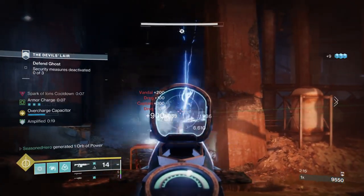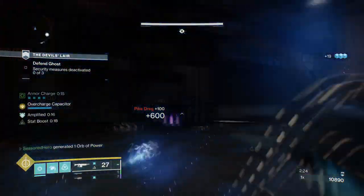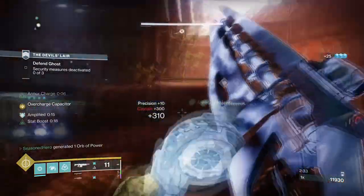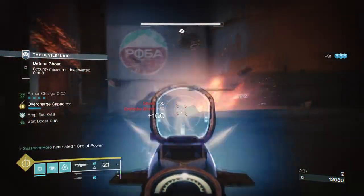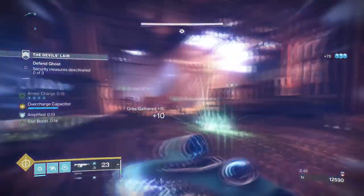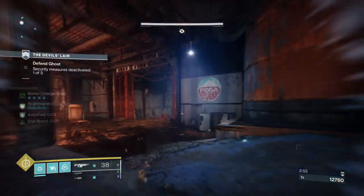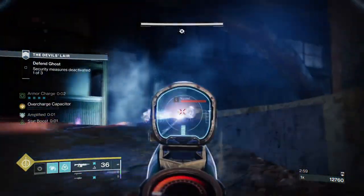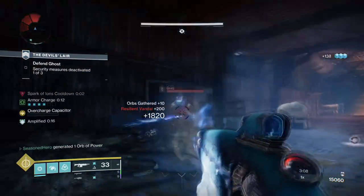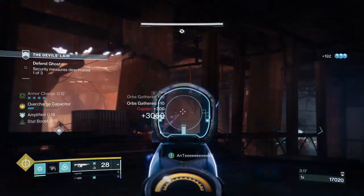This build is similar to the arc Titan build I did a while back that utilized the Insurmountable Skullfort to trigger non-stop arc explosions and blind effects on impact. Although that build couldn't be used in higher-level content, it provided just enough survivability to shine in certain moments. This build here is just like that, except it isn't held back the same way. It makes full use of heavily enhanced grenades that can return to full energy if they simply contact a target. This gives you a number of buffs, with Jolt being the main one that allows our Centrifuse to really tear through at max power.